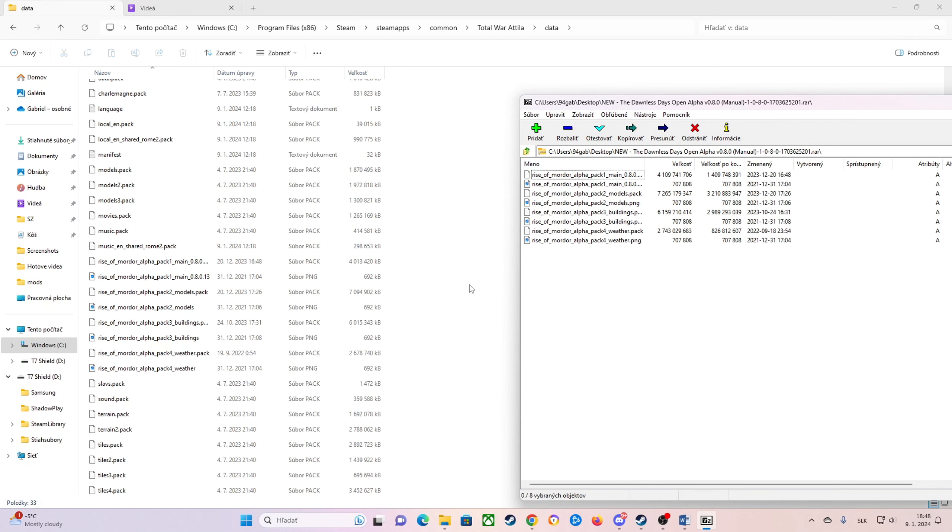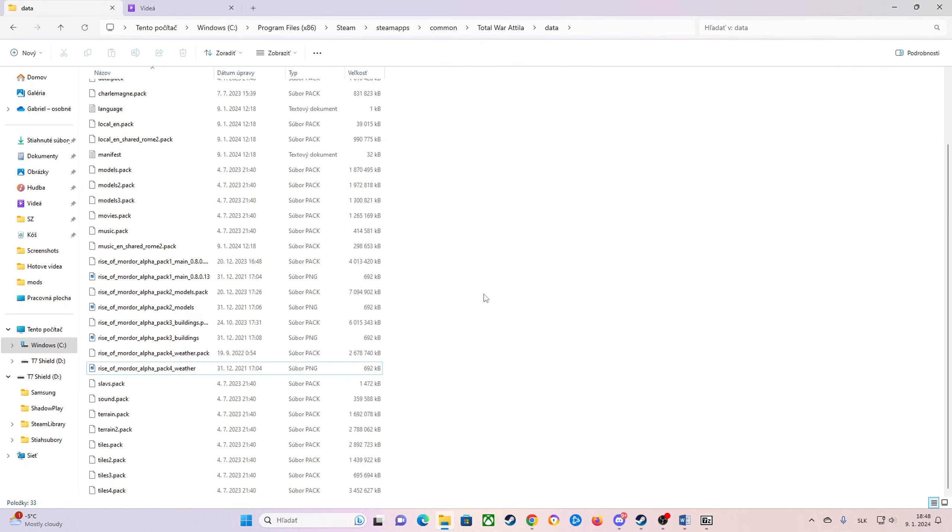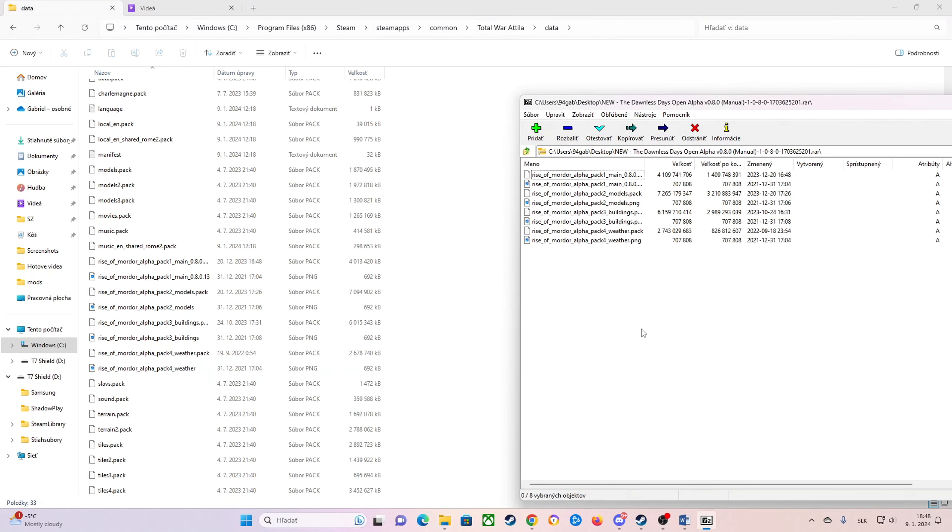And that's done — you have basically installed the mod. To recap: Steam, Steamapps, Common, Total War Attila, and Data. Inside your Data folder you will drop those files. It's pretty easy.